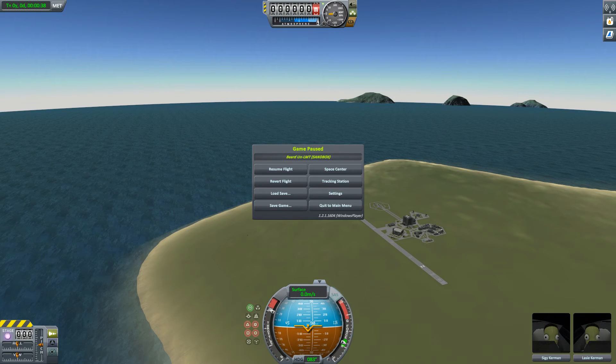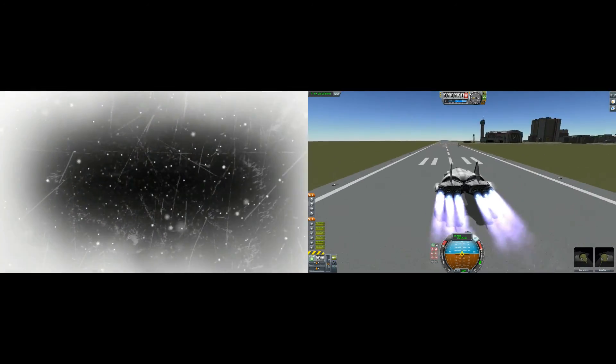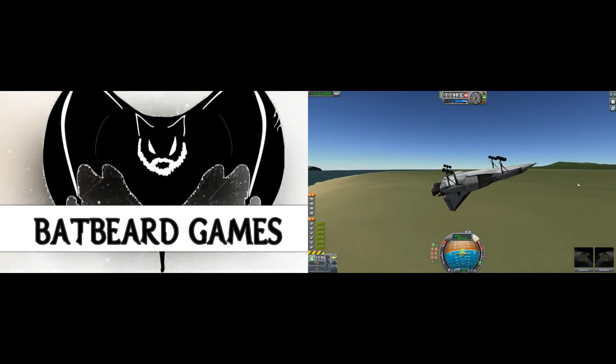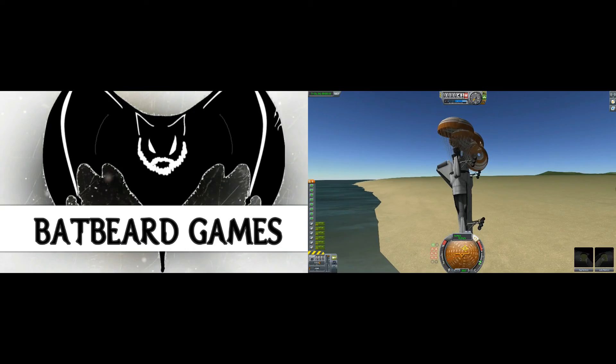How are you doing, Batbeard? Doing pretty good — a little hyper. I've been having some fun with Kerbal Space Program. We've explored a lot of great ideas — did submersibles. I didn't know you could do submersibles. It's not well implemented yet — the ocean kicks you out. So basically you're trying to force boats to go where they're not supposed to go. Yeah, pretty much. But it's fun — everything in this game is just about doing it. Batbeard loves his Kerbals — I do. Too much.